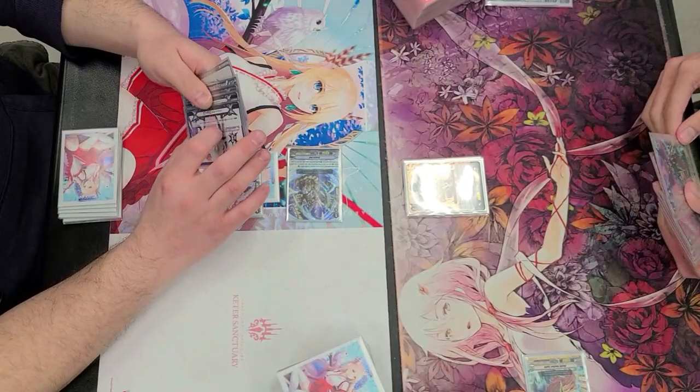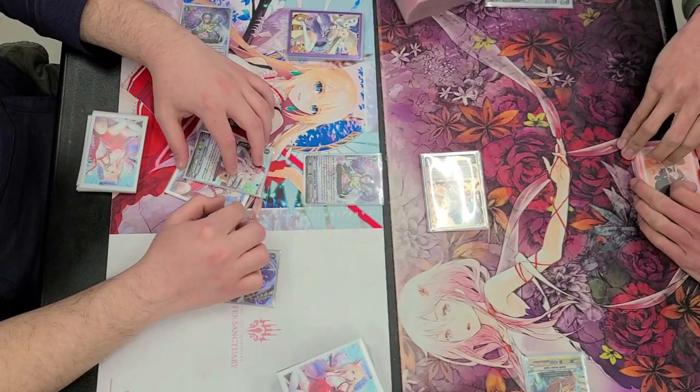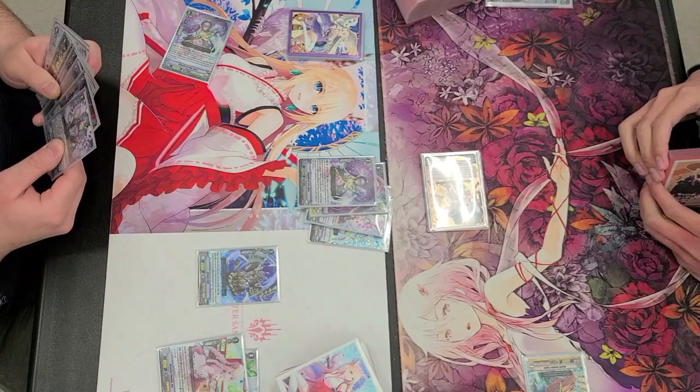We're just going to see him ride into a Morphessa, just swing, not get any triggers, and just pass. We do see a Norn going into the damage zone, and another one being ridden, which means there's only two left in the deck. Looks like we are going to be using that Norn skill to draw a card. We don't have any soul so we can't Divine Gauge anything, but we are going to be using the VAR skill in order to discard its Divine Gauge, Soul Charge 3, and retire itself to Counter Charge.